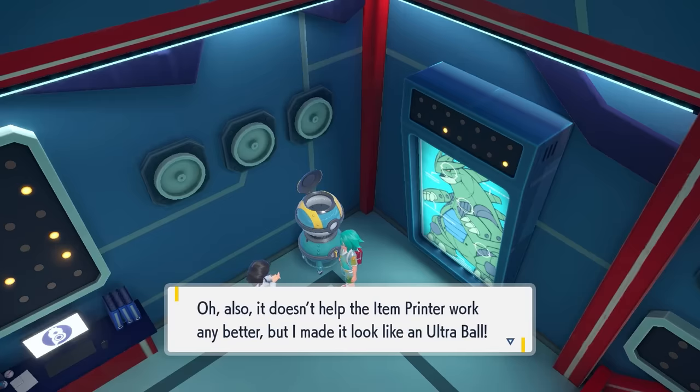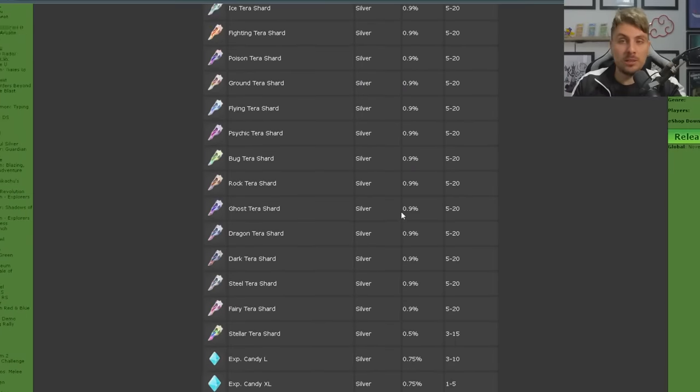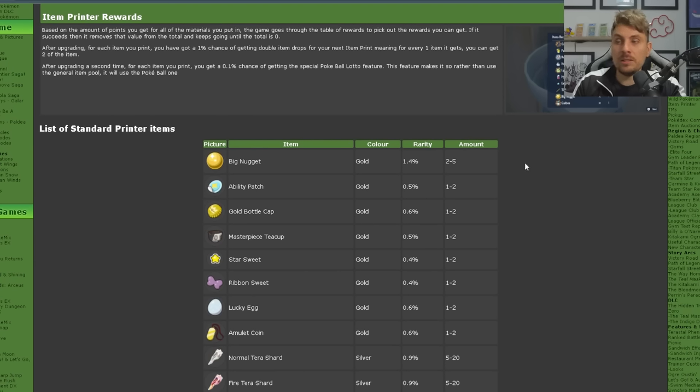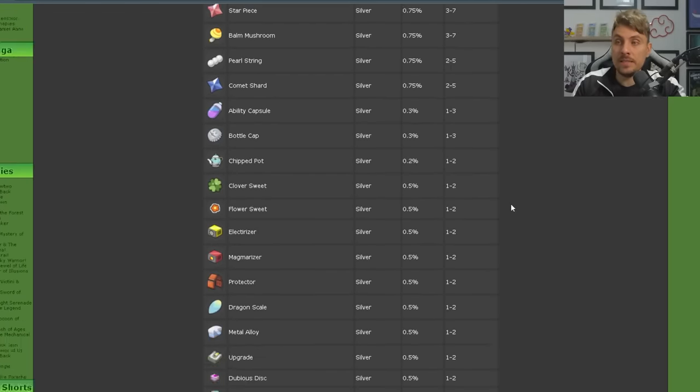Every print job gives you that 1% chance of the item drop times 2 bonus, but you also get a 0.1% chance of triggering the special Pokeball Lotto feature. When that appears, the next time you use the machine it will not pull items from the item table — it will pull items from the Pokeball table instead.